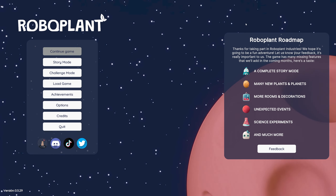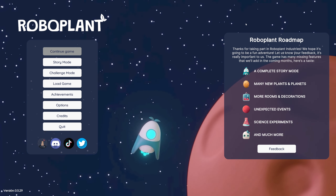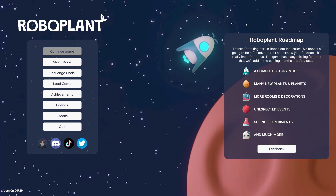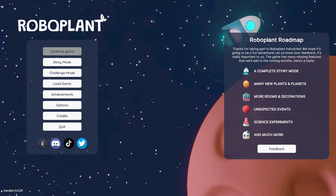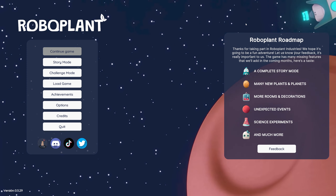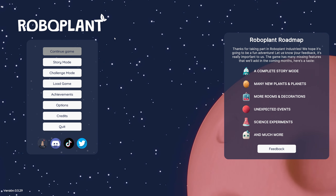Hey guys, how's it going? It's Haight here and we are back with a brand new first look. This game is called RoboPlant and it came out yesterday in early access. It's a space colony game where you use robots to develop your civilization, expand your tech, expand your colony, and do some farming — I think, because there's the word 'plant' there. It sounds like it's going to be a super fun time and we are going to check it out.